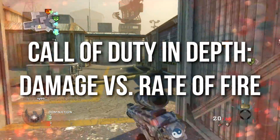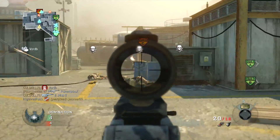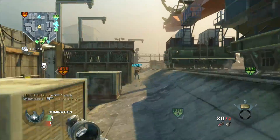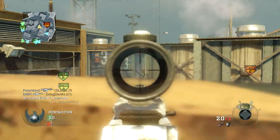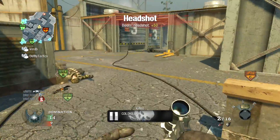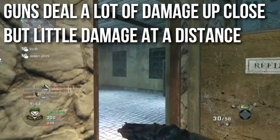We're going to talk about damage in the game, we're going to talk about rate of fire, more importantly we're going to talk about their interaction with each other, and most importantly we're going to talk about optimal balancing between damage and rate of fire to have effective weapons, fair weapons, and how to avoid overpowered weapons. Guns in Call of Duty games are programmed with variable damage. They deal constant damage up to about 8 to 10 meters, and then start dropping down until they hit a minimum point, usually about 20 to 40 meters out, dealing a lot of damage up close but very little at distance.